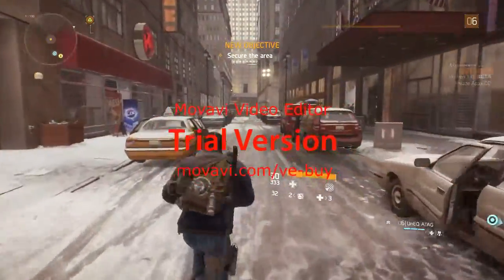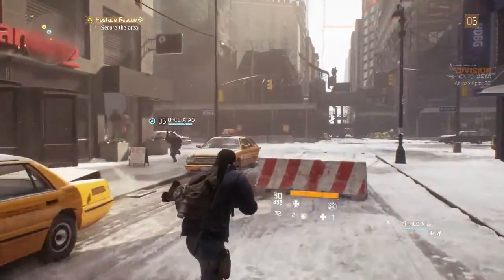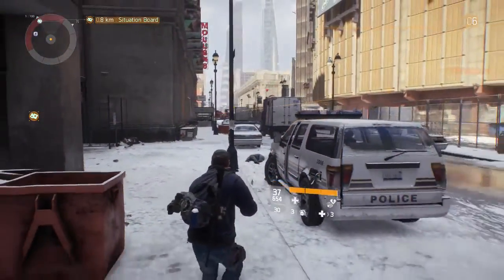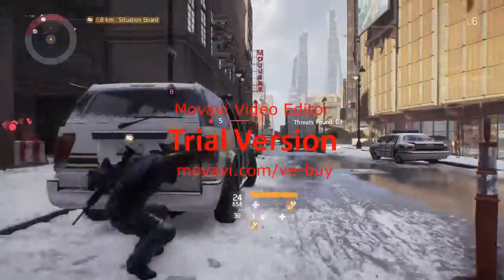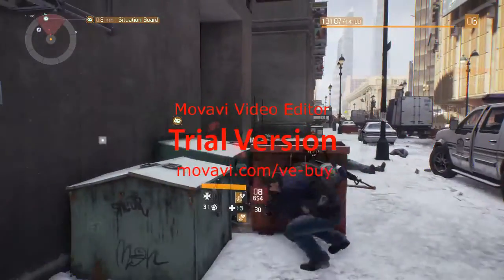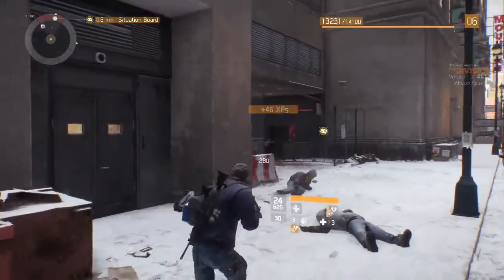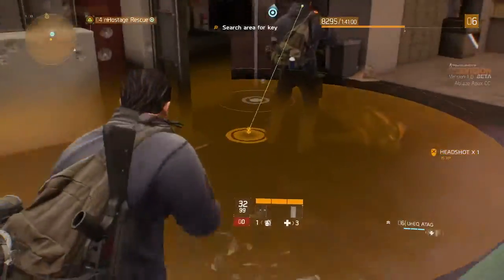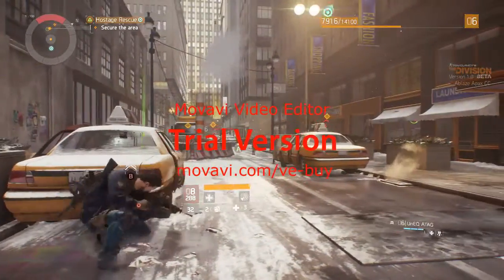Today we're going to be talking about multiple things that I've encountered in The Division. First, we're going to talk about skills. The medical skills include the pulse radius, which pulses around the area and lets you see either hostile or non-hostile enemies. Non-hostile enemies appear white, hostile enemies appear red. Also in the medical area, we have first aid, which helps revive you and your teammates — it's a grenade launcher that shoots health toward you or your teammates.